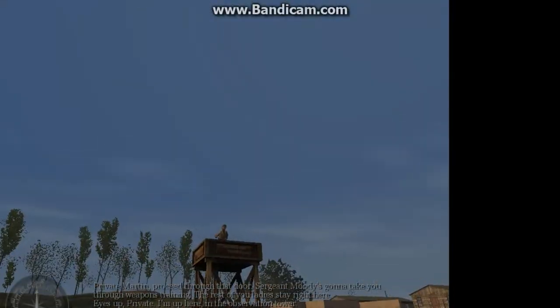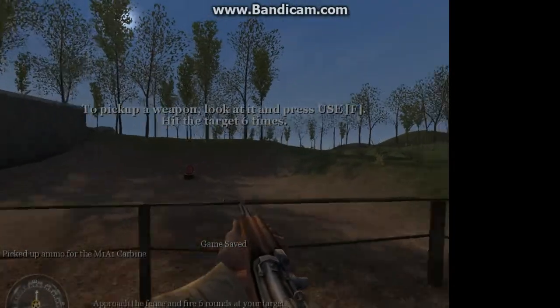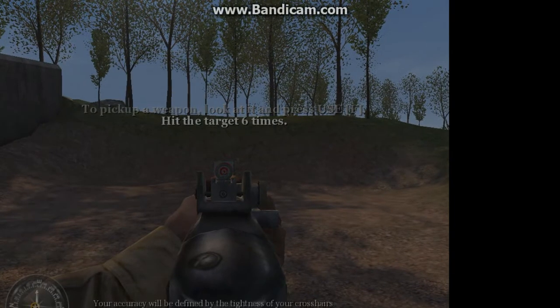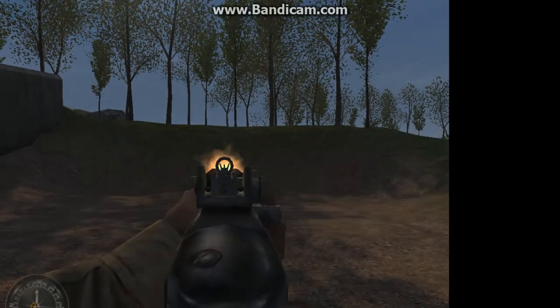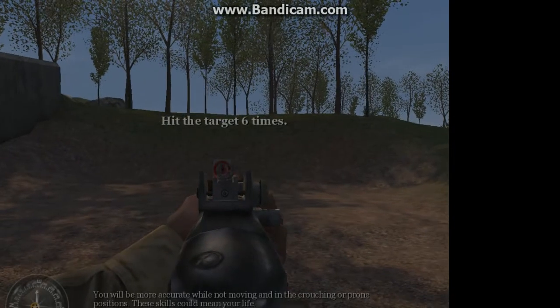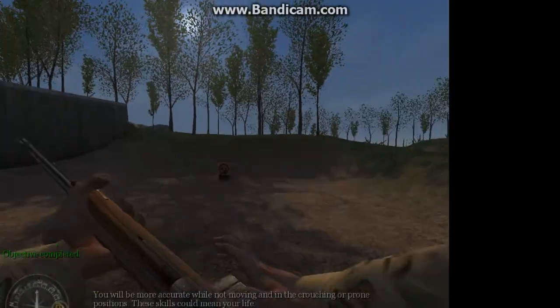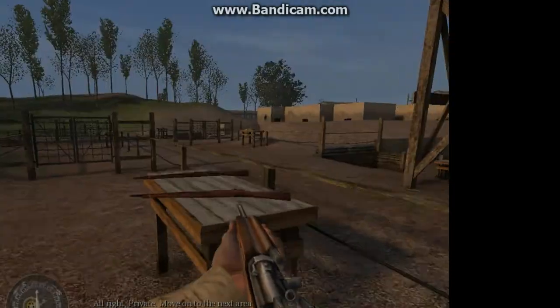Eyes up, Private — I'm up here in the observation tower. Grab one of those M1A1 carbines from the table. Approach the fence and fire six rounds at your target. Your accuracy will be defined by the tightness of your crosshairs. Fire six more rounds at your target in different stances and while moving. You will be more accurate while not moving. And you're down in the prone position — these skills could mean your life. All right, Private, move on to the next area.